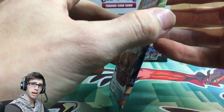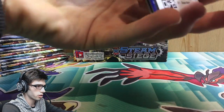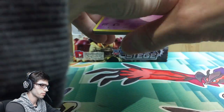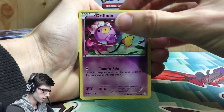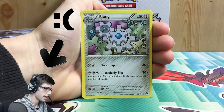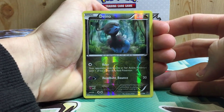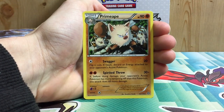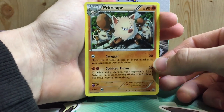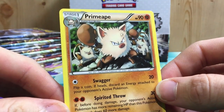That makes a full cycle of each pack art. Pack four has a Drifloon, Marill, Shellos, Mantine, Klink, Lampent, Klang — can we get a Klink Klang? — a Captivating Poké Puff, a Dino with Raw and Headbutt Bounce as our reverse, and a Primeape with 90 HP with Swagger and Spirited Throw. We're heading towards a classic Amity opening here, but hopefully we're saving the best for last.